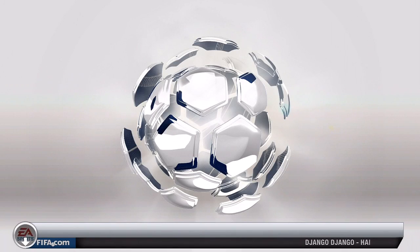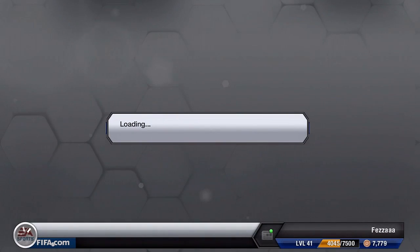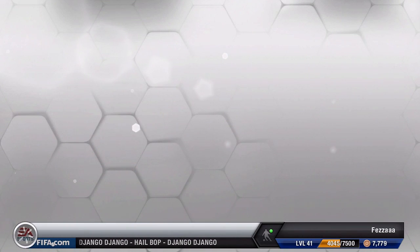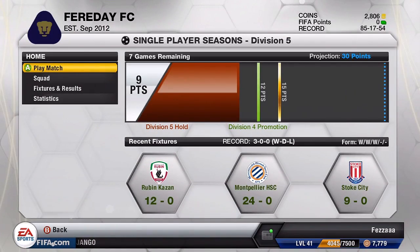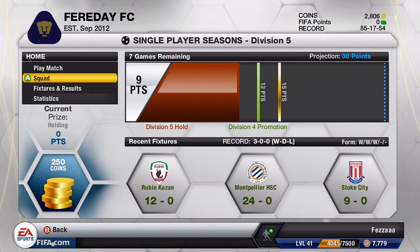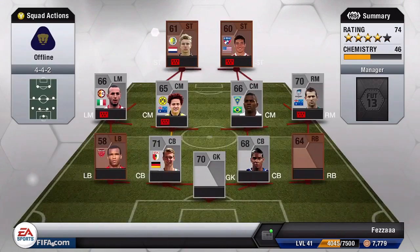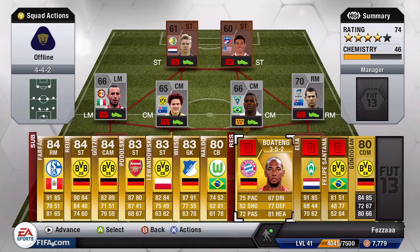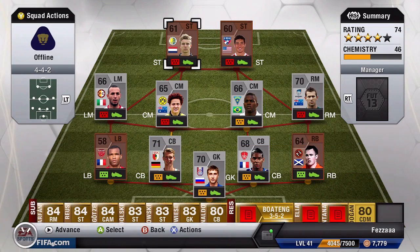Then go straight into Ultimate Team and wait for it to load. Go into single player seasons. You're going to want to go to offline seasons — if you look at the recent fixtures you can see the scores, so you can tell it works. Go into play match and just make a quick team with all the random players in your club — your bronzes and silvers. If you want, put your main team on the bench so they can get fitness from the games, then just advance.